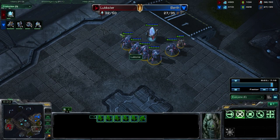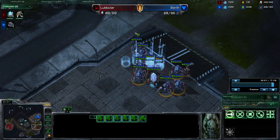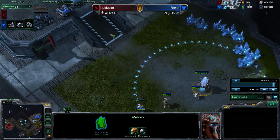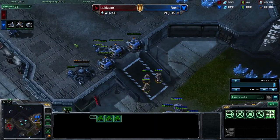The Protoss player is waiting for another warp cycle to finish, which is pretty unusual — usually you just go with your first 6 stalkers and a zealot, or in his case 5 stalkers and a zealot. He's getting a closer proxy pylon, which is nice, so as not to get supply blocked and to have closer reinforcements. Smart decision making going zealot first.